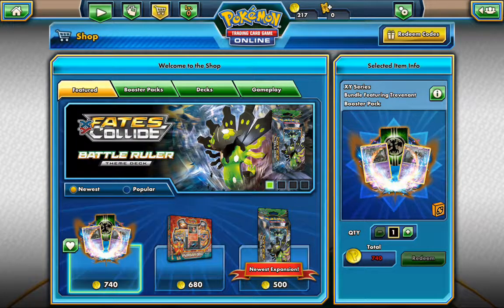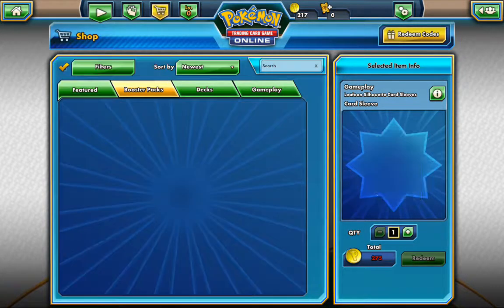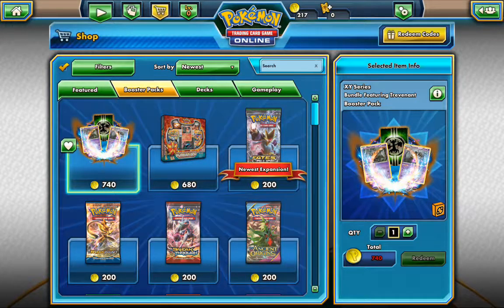You can look at the newest, which will be these three. Then there is also the popular as well. Next is Booster Packs — you can slide through them here. It tells you how much each of them are with the Pokey symbol and the coin. The one with the heart next to it is 740.